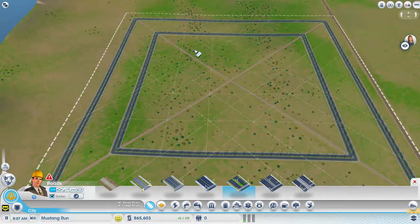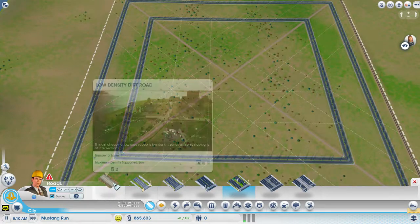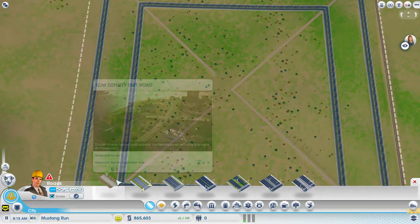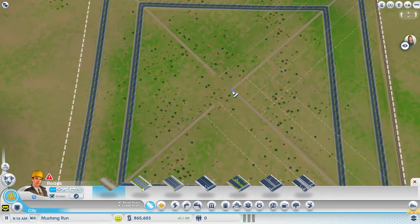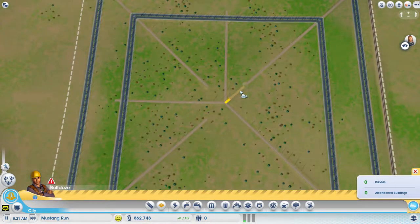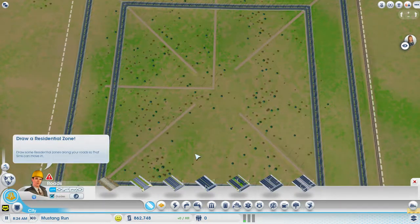It would not look really good if we go ahead like this — it just looks like some squares. So let's make it a little bit funky. I'm redrawing the roads, but we still keep the other dirt roads, we still need them. If we get some issues we'll have to destroy them, but for now we'll be alright.